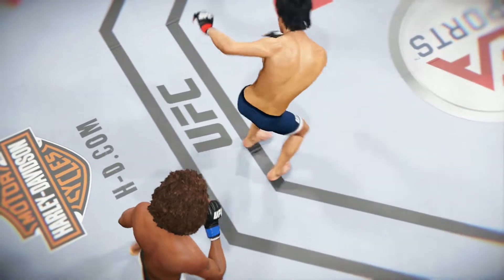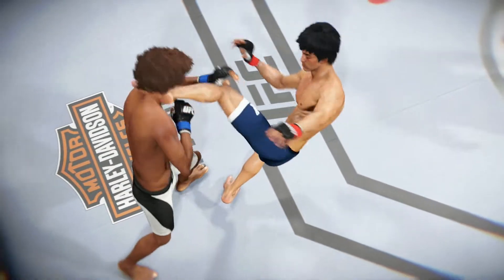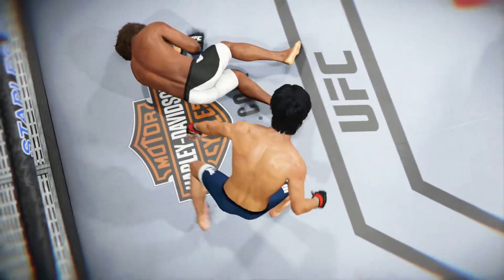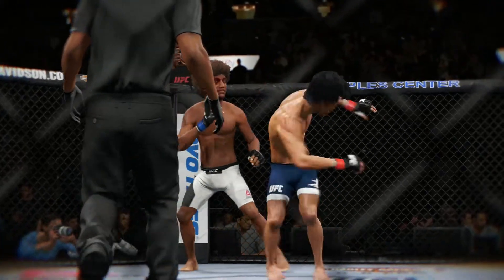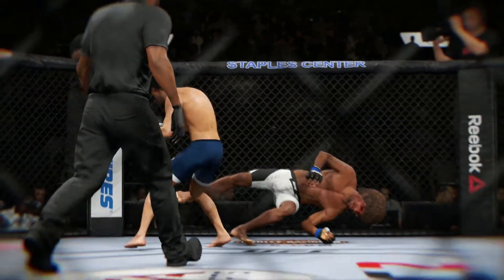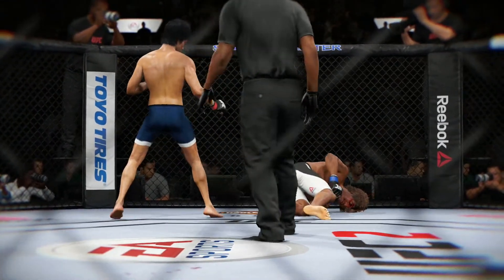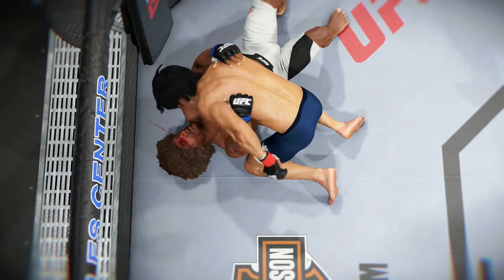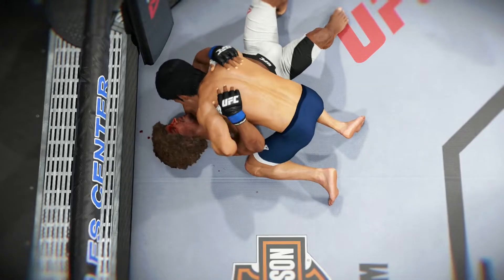Let's check out the action on our fight replay. This is the shot that drops him — perfect technique. He's clearly in big, big trouble. Let's take a look at it from another angle. This is the one that causes the knockdown and the subsequent follow-up strikes for the knockout. And let's look at that from another angle.